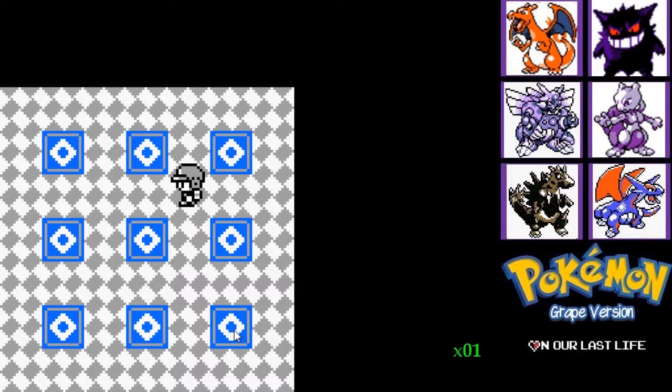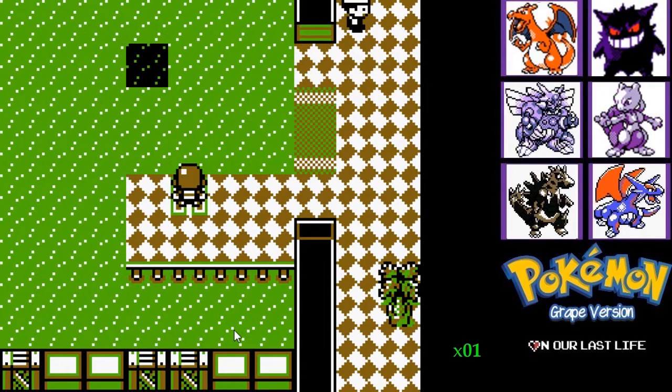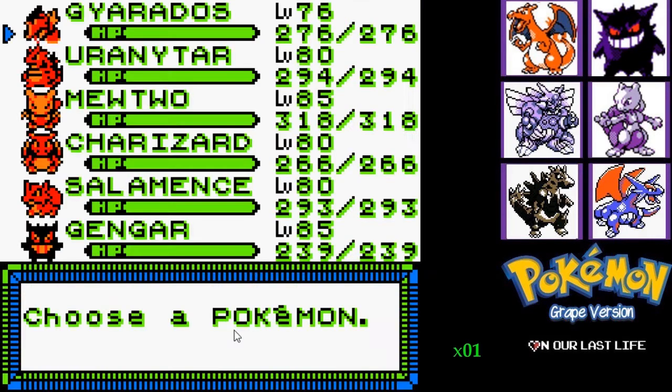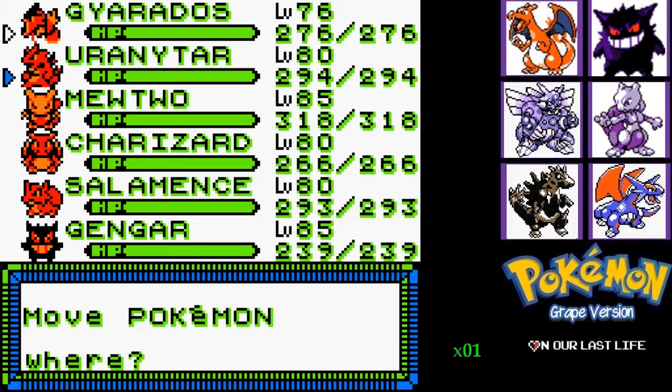Now that we got that taken care of, we're actually gonna go to number 2 because I totally missed this area while I was playing the game. They mentioned this area earlier on in the playthrough — I just never went through it. This is the fish factory. What you wanna do is make sure you have a Pokemon that can surf and dive. That's why I brought Gyarados back.